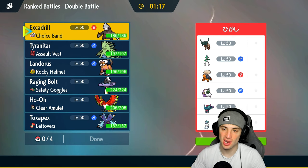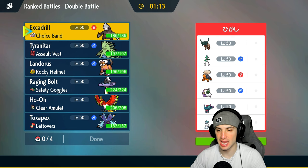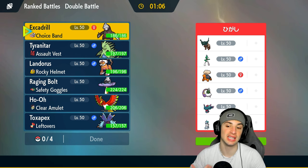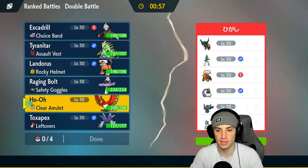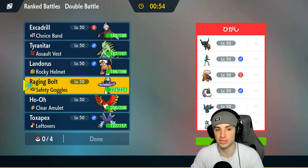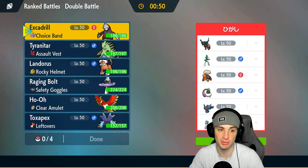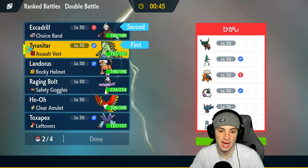Match number one: we're going up against a trick room squad with Ice Rider Calyrex, Torkoal, Gallade, Tinkatoo, Flutter Mane, and Tornadus. Flutter Mane most likely has Trick Room considering it's a trick room team, so I wouldn't be surprised if they lead Flutter Mane or Calyrex. Gallade can also pop Trick Room so we gotta watch out. I kind of like physical attackers since they have no Intimidate and Tinkatoo lowers special attacking. I could go Tyranitar and Excadrill — honestly that wouldn't be bad, especially with that Choice Band.